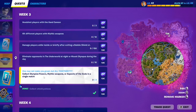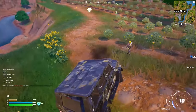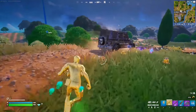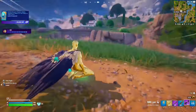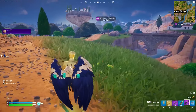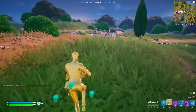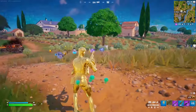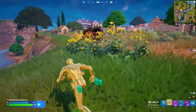For this Week 3 quest, you have to collect Olympian Powers, mythic weapons, or Aspects of the Gods in a single match. You already need three of these total in one match. Opening chests counts — you can buy the mythic Drum Gun from the Mightiest NPC on the yacht, and the other powers are found all around the map. Defeat bosses to get Olympian Powers. Collect three in a single match and that completes the quest.